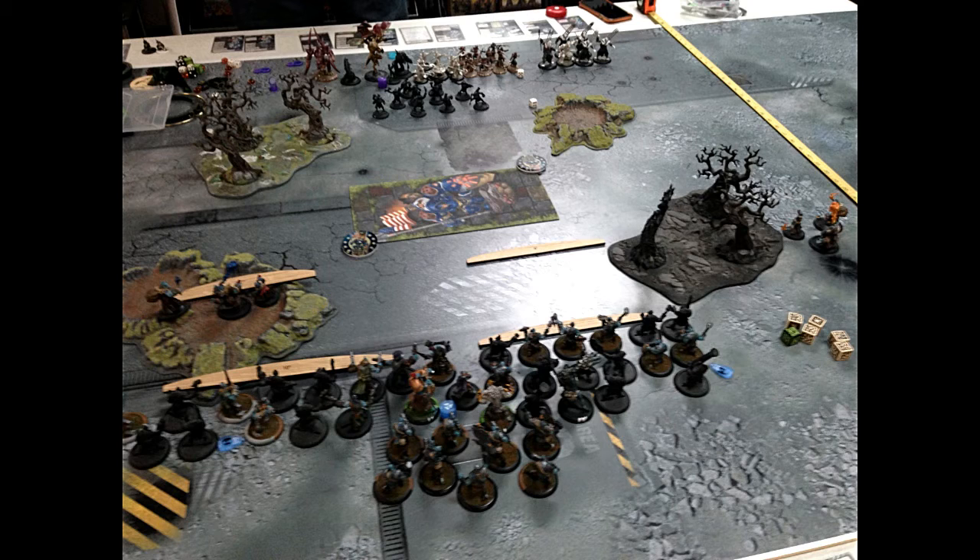I went second so there was no need to redeploy the pig units. My opponent is running Belthazane — the caster that jumps into her own war beast from Legion — Scythian, a full unit of croak raiders, full unit of hex hunters, war spears with their UA, a spawning vessel, and a naga. The scenario is Destruction. I took Effigy of Valor; he took Arcane Wonder, which lets you upkeep a spell for one less.